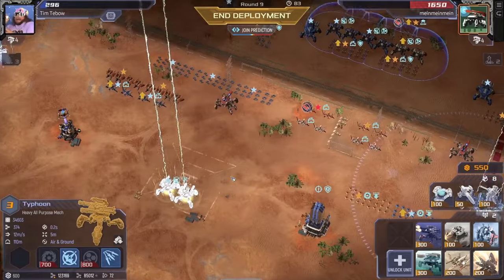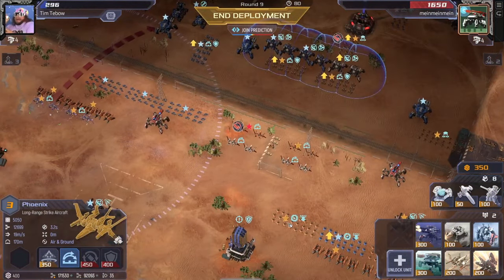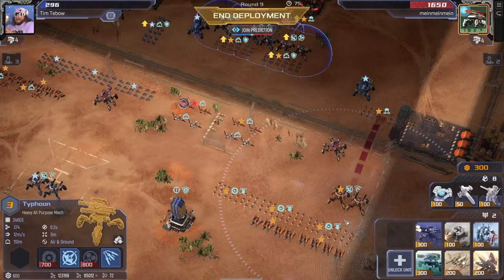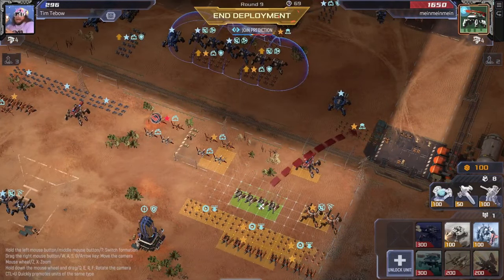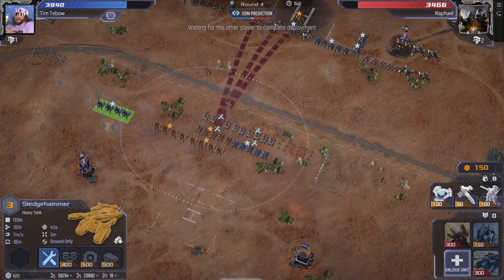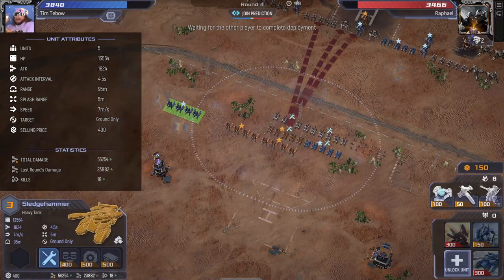In combat, units tend to gain experience and they can be leveled up, and sometimes they can also be equipped with items. So the gameplay basically boils down to selecting the right mix of units to counter and defeat your opponent's mix, also selecting a winning formation for those units, because where they're placed can have a huge bearing on the outcome of battles. Then you may also have decisions such as whether to spend money on upgrading certain units and making them stronger, or investing in just having more units.